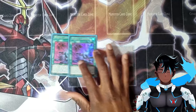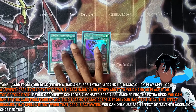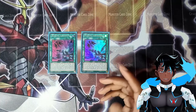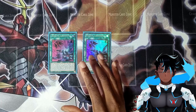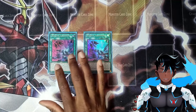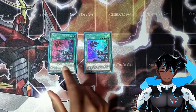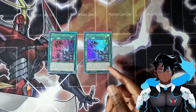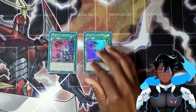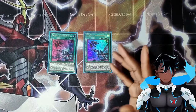Next is two copies of 7th Ascension. This is our searcher card, which lets us add a Baryon rank-up or 7th spell or trap to our hand from our deck, or place it on top of the deck. If your opponent controls a monster special summoned from the extra deck, you can banish this card from your grave and send one rank-up spell from your hand to the grave — this card's effect then becomes that spell's effect. I have this primarily for the search effect, but the second effect does come up sometimes too.